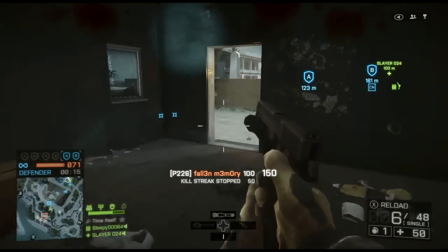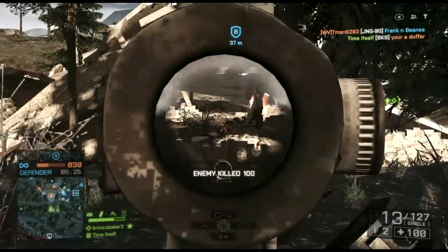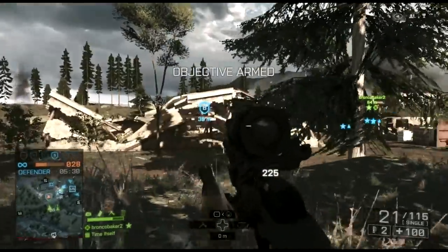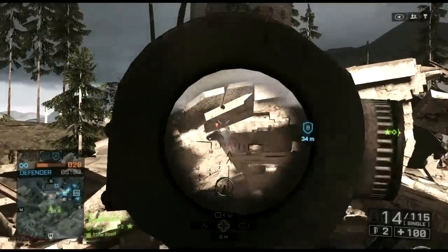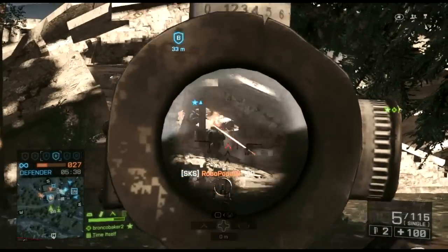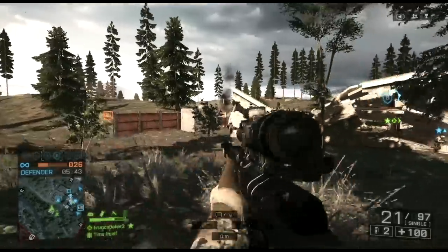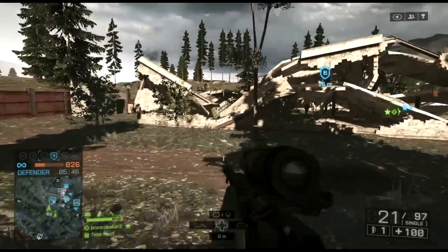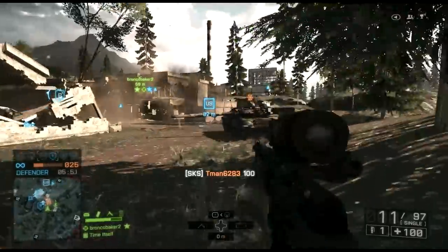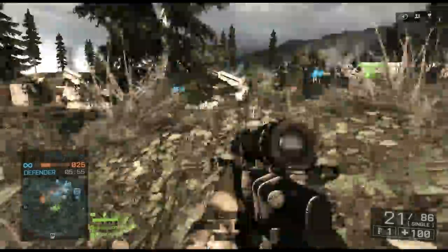So where does that leave the DMRs? One would assume the semi-automatic designated marksman rifles would be dominant in ranges somewhat past the assault rifles and carbines, but short of where you'd really want to use a long-range sniper rifle. And I'm just not finding that to be the case. In Battlefield 3, weapons like the M39 EMR, the MK11, my personal favorite the SKS, and also the M417 were great from say 50 to 150 meters — with a real sweet zone between maybe 70 and 100 where they were almost dominant weapons. I'm not finding it in Battlefield 4, at least not without a lot of work.